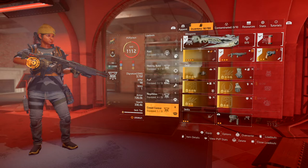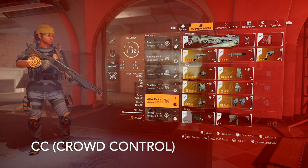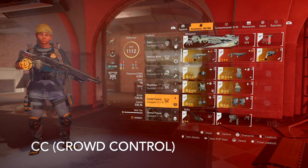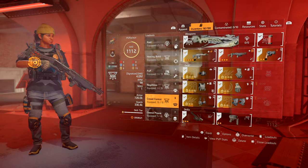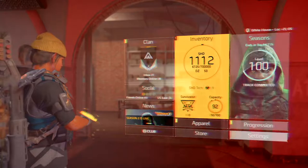You've got to have a CC build. This build is useful in most scenarios to keep control of those NPCs. I use the Blinding Firefly and Riot Foam, and this is also the build I use frequently for legendary missions. CC can be used — I've seen people do it without it, but I like to use it sometimes.